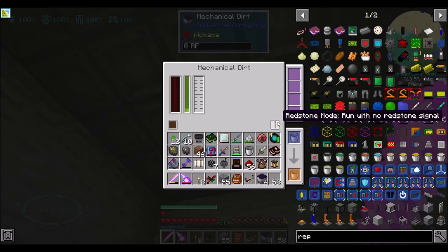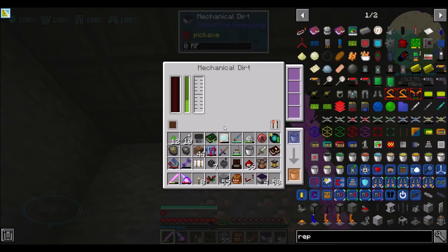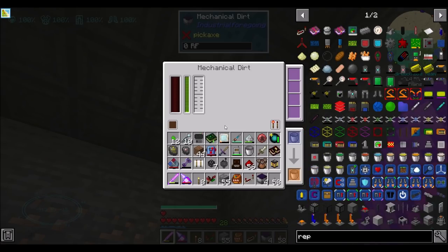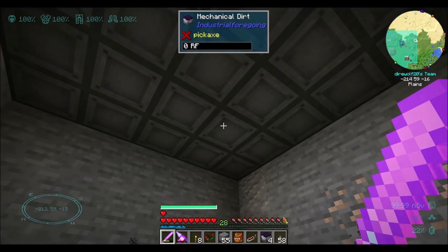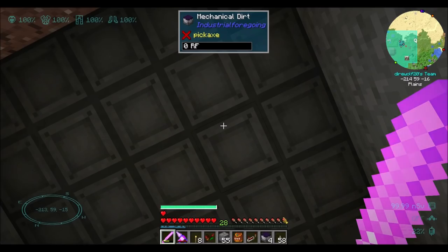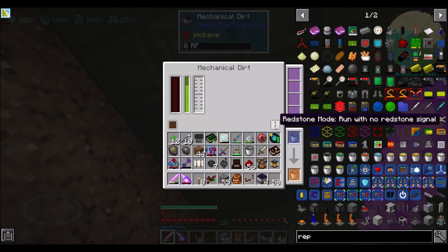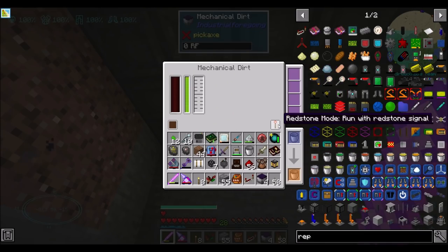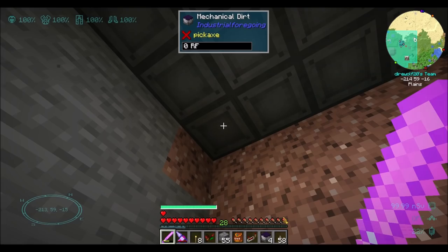Redstone mode: run with redstone signal — that's definitely what we want. Now did that change it for all of them? It didn't. So I'd have to go to each one of these individually and click the button, because that seems tedious. I wish that they would connect, but I guess they are individual blocks so I guess they don't. Because we definitely only want this stuff running when there's a redstone signal — this is very much going to be turned off most of the time and turned on occasionally. The fluid does spread adjacently, so it does treat it as one big fluid and energy tank.